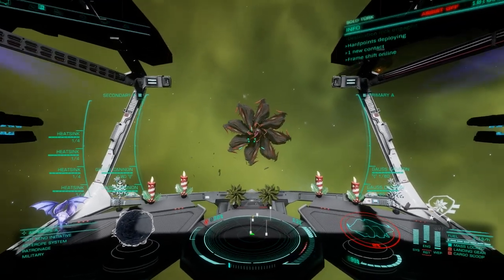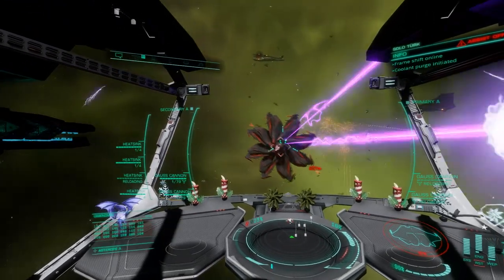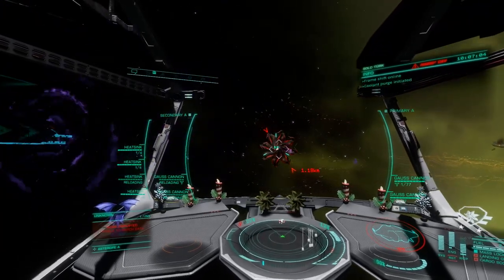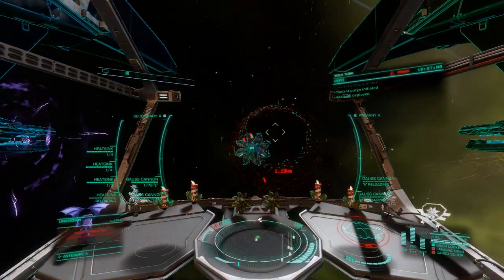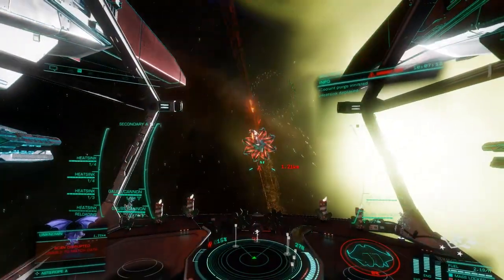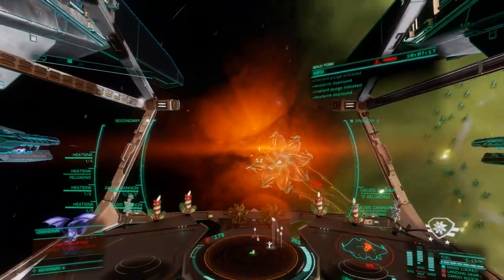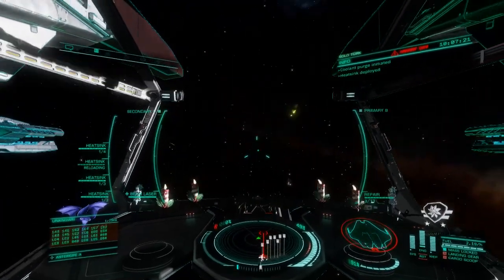There's a slight problem with the power distributor, which causes the ship to spike during long attack runs. This can be fixed by either double syncing when the first heat sink reaches its half charge, or switching the charge-enhanced to weapon focus effect for the distributor, but it will come at a cost — you won't have that much capacity in the engines and systems, thus won't be able to boost as much and will have to keep an eye on system cap to make sure it's not out of power when you try to launch a heat sink.